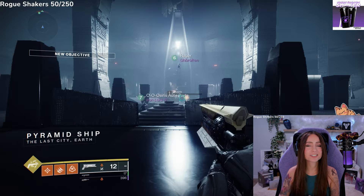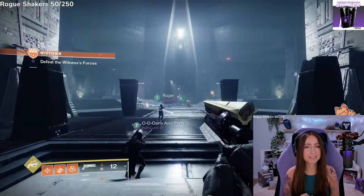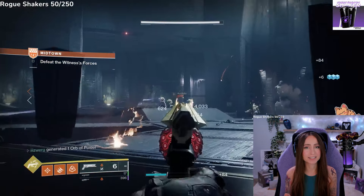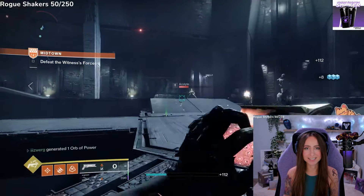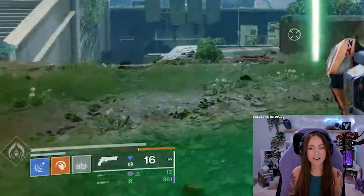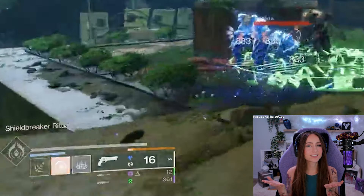Up next in the article, we're going to talk about Transcendence. It is basically combining a Light subclass and a Dark subclass and using them together as an ability. If you are using a Prismatic subclass, you will have a new bar below your Energy bar, which is the new indicator for Transcendence — the Light and Darkness meter.